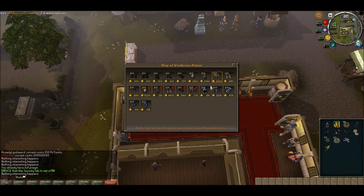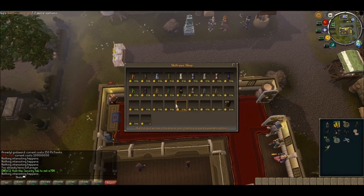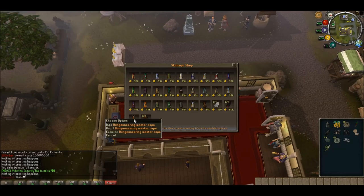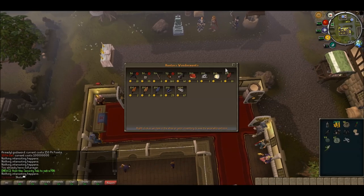This is the Wondrous Armor shop — never heard of it before. Then the skill cape shop. And just letting you know, this has a working Grand Exchange too — I'll be showing that in a sec. Then the gem trader.